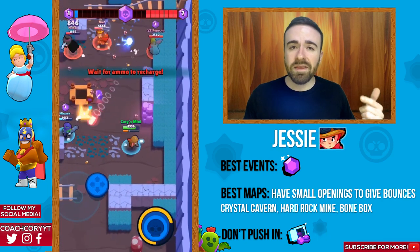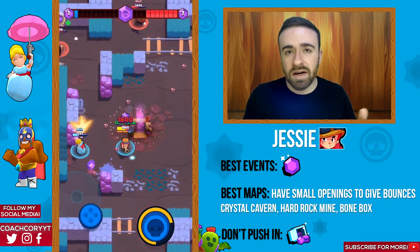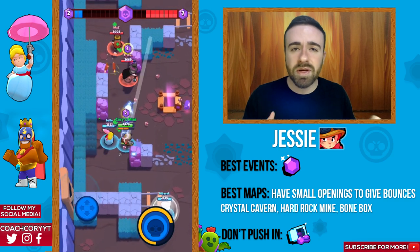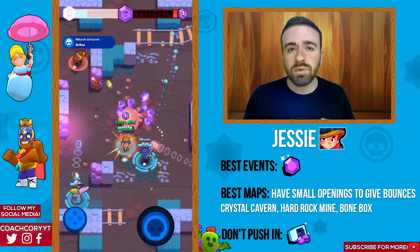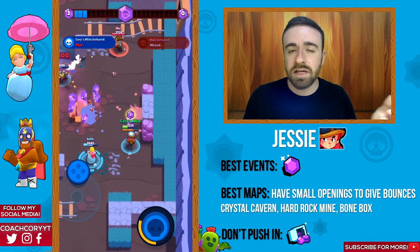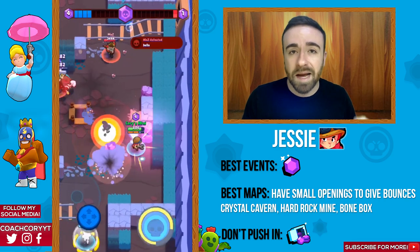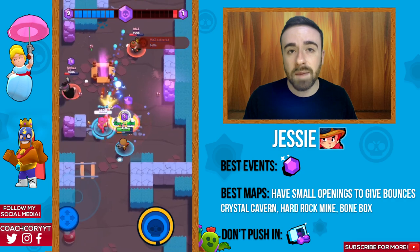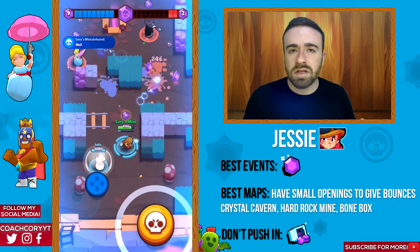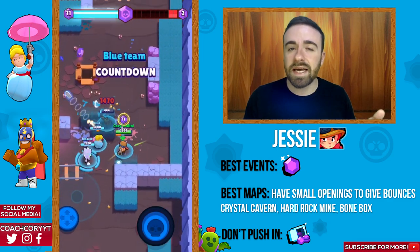If you're trying to push Jesse, the best event for her is definitely Smash and Grab — she's really good there. She's also pretty good in Brawl Ball right now, but I think as the meta changes she won't be quite as good there. You want maps where she has good potential to get a lot of bounce shots and good turret placements. Maps like Bone Box, Temple Catacombs, and Hard Rock Mine are all great options. You definitely don't want to do heist with Jesse.